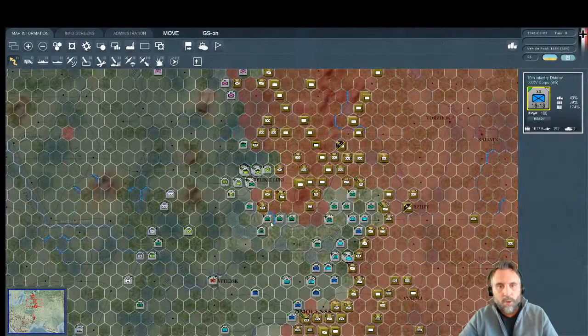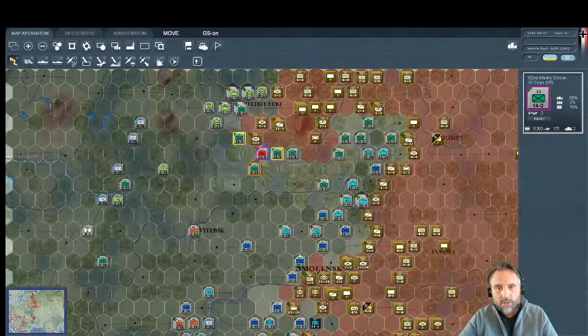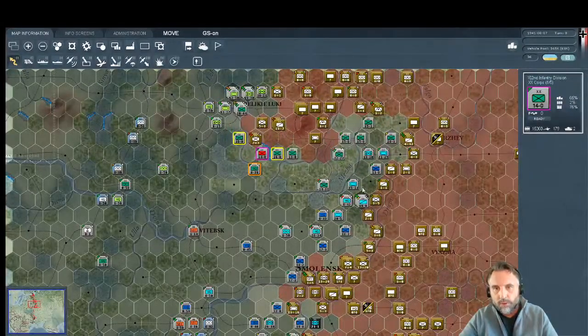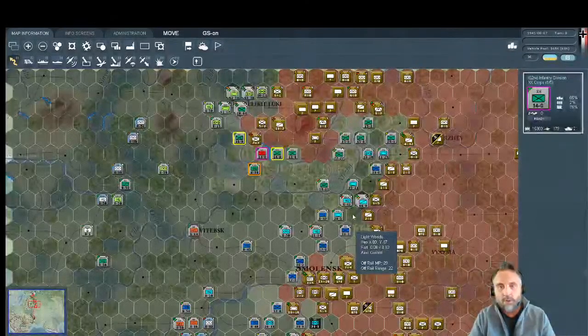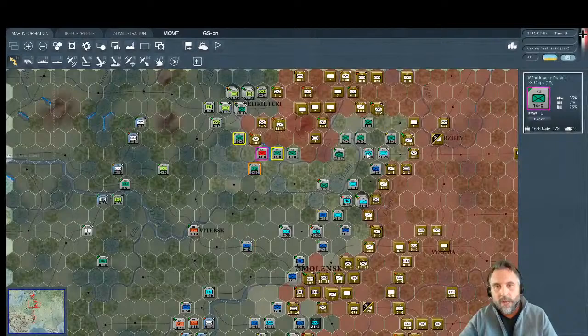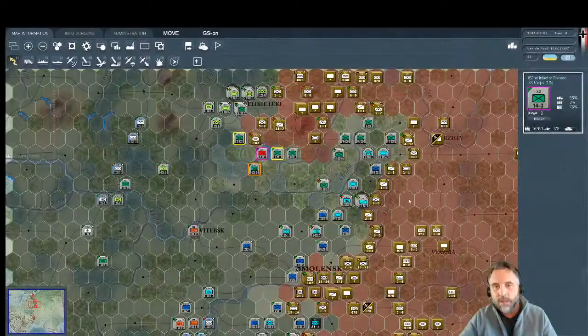In the center, we've moved almost all of Ninth Army and part of Fourth Army to form the other side of our corridor. When you play this game you have to make corridors for your mobile groups — your panzers and motorized divisions are out in front, but you must string infantry along to prevent the Soviets from closing the door behind them.